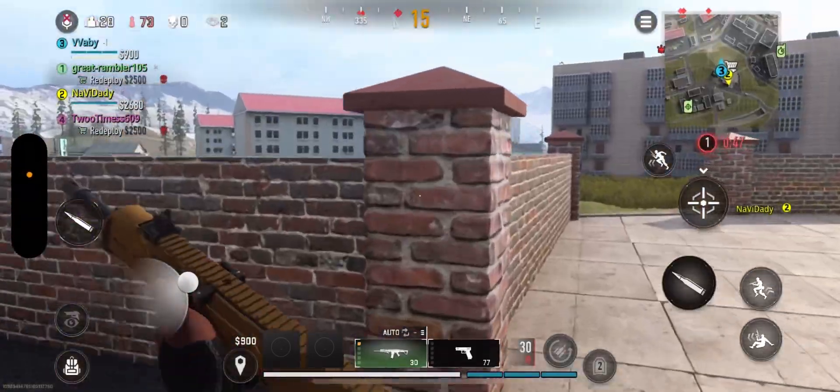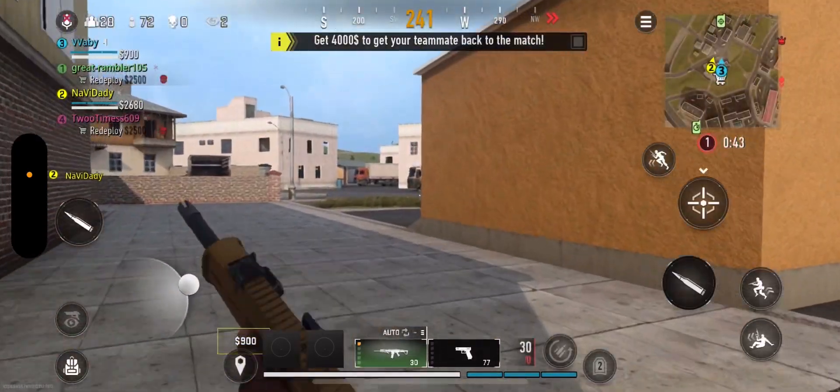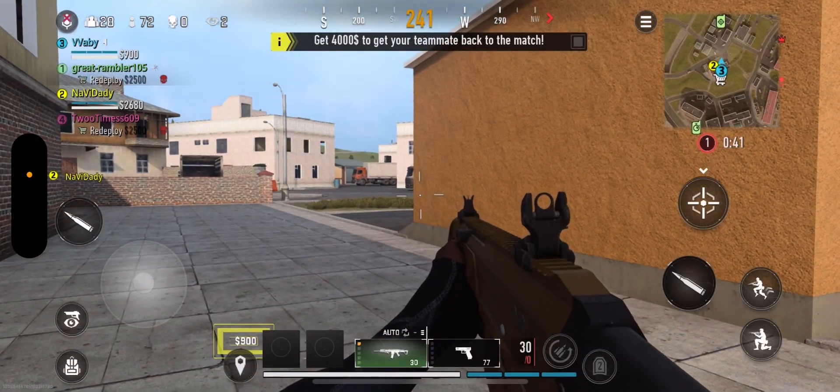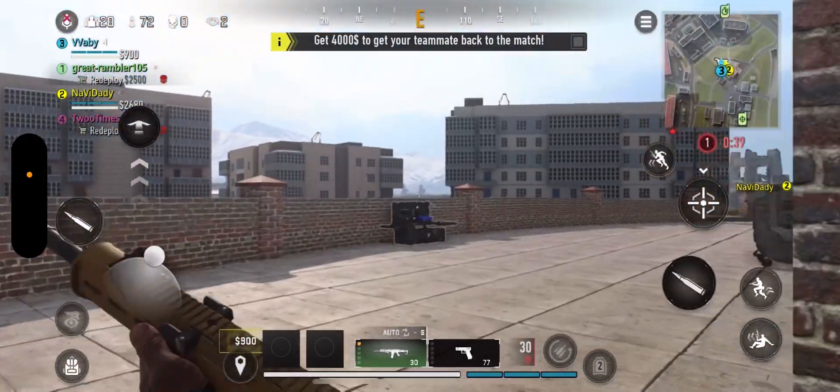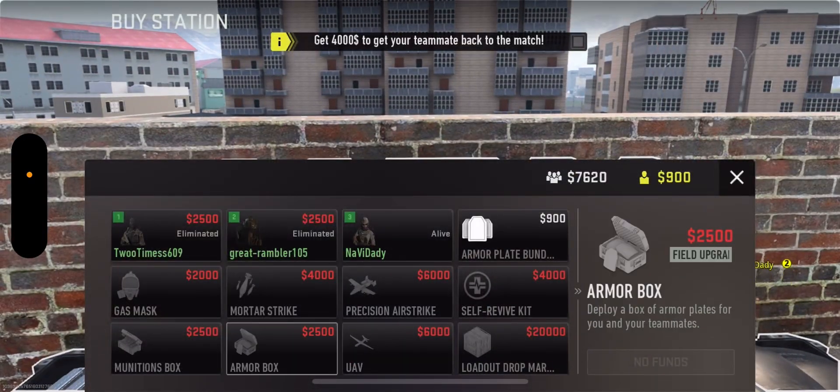What's up guys, it's your boy. In today's video I'm going to show you how to buy an armor box in Wars of Mobile for you and your teammates, so you can replace your ammo. In Wars of Mobile it's a very helpful tool — you just go to the shopping carts on the map, it's called a buy station, and you can buy it for 2500 points.